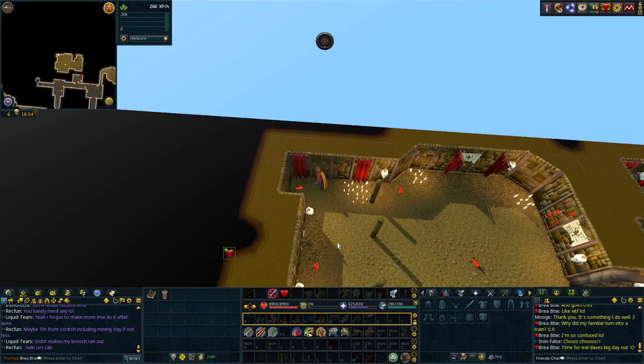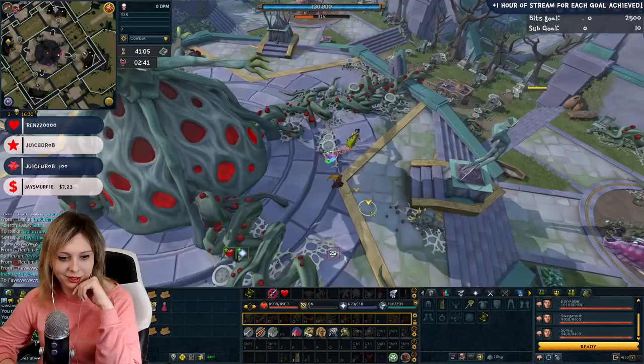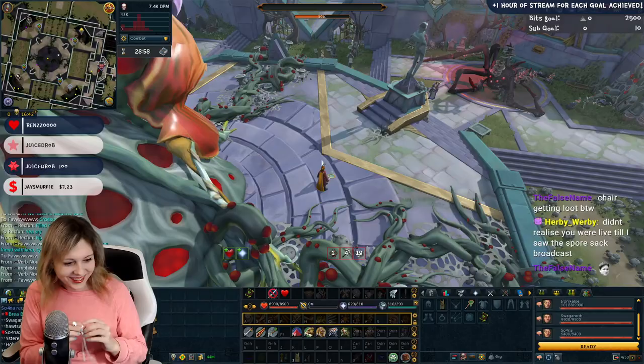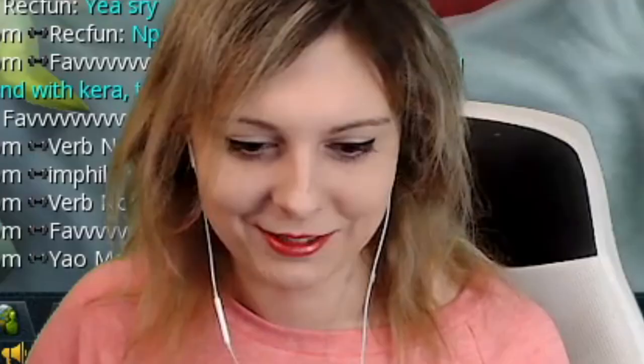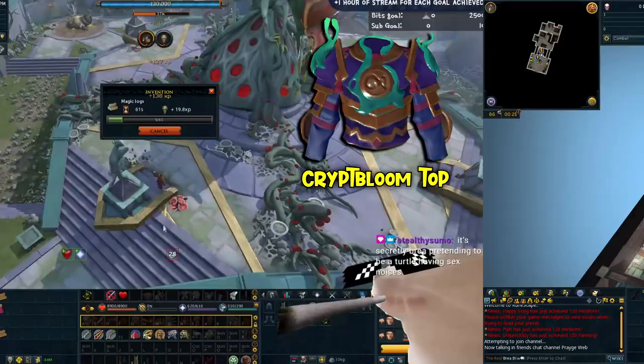With that done, we can now grab ourselves a bunch of spices so we can boost for our extreme attack and extreme strengths. Over at Krosis, I ended up nabbing myself another drop - a Spore Sack. That's my second one. Not the most exciting thing to see, and hopefully we can get our Crypt Bloom top soon.